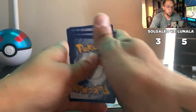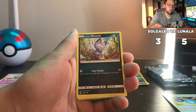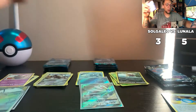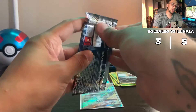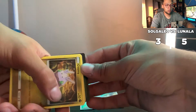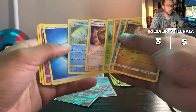Let's go Lunala — can you keep this fire going? Rare candy, Mismagius, Rowlet, Meowth, Dewpider, Diglett, Spinda, and a Parasect. Not bad. We got three more chances each. Going to Forbidden Light — that's a green code card. Non-holo rare for that one.